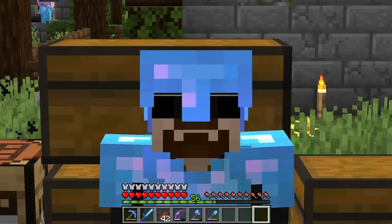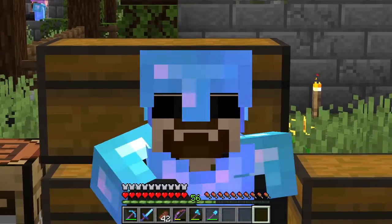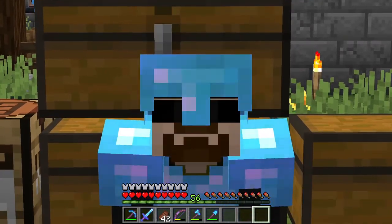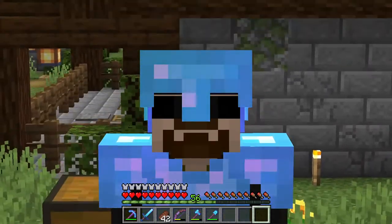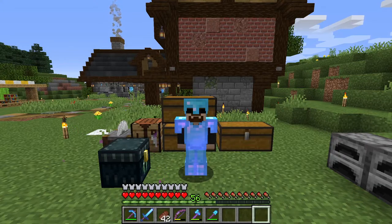Welcome back Minecrafters. After a somewhat clunky experience with Barb making a villager breeder in the last episode, it's painfully obvious that if we're gonna get anywhere in this world it's time to build a proper villager breeder, and I don't want it to be some ugly villager breeder that sticks out like a sore thumb, so it'll have to be disguised inside a building that looks like it belongs here in town, and I think I've got the perfect idea for it.